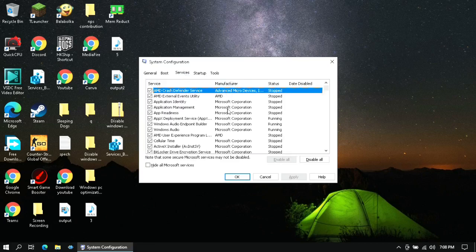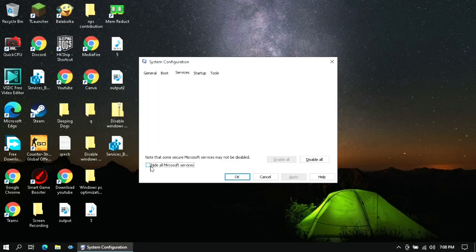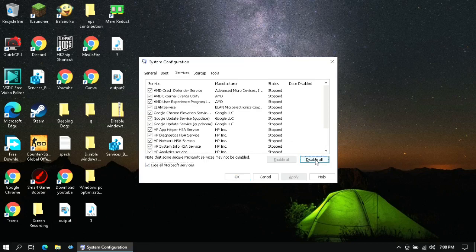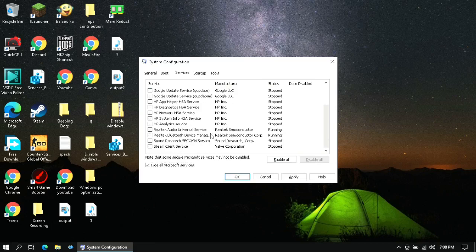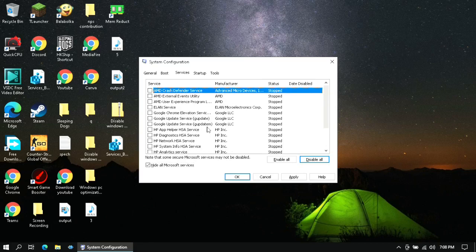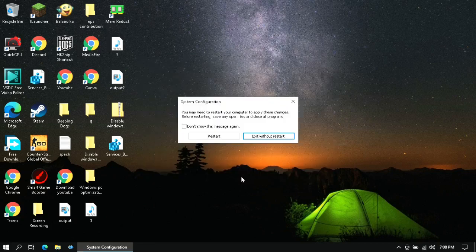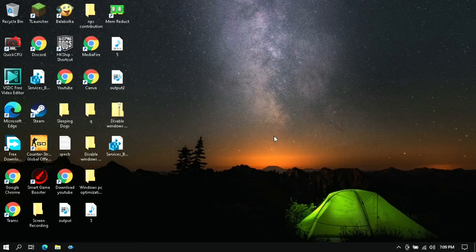Then go to the Services tab and click on Hide All Microsoft Services. After that, click on Disable All Services. You can keep a tick mark on some services if you think they are necessary. Then click Apply and OK — it will ask you to restart your computer to apply the settings. Restart it.